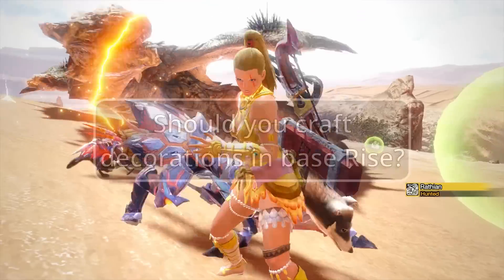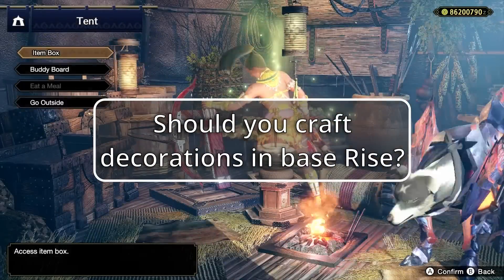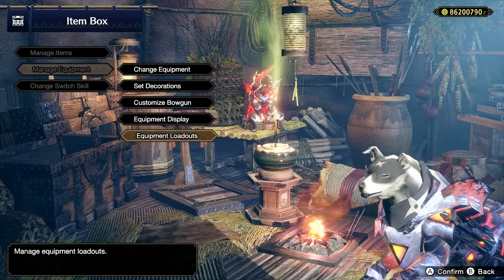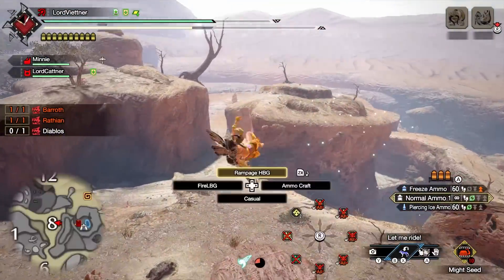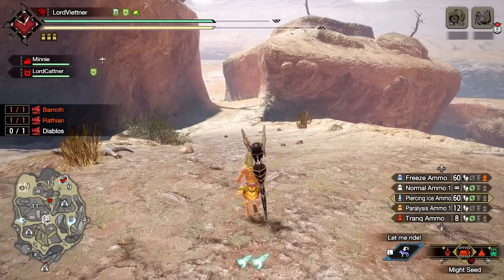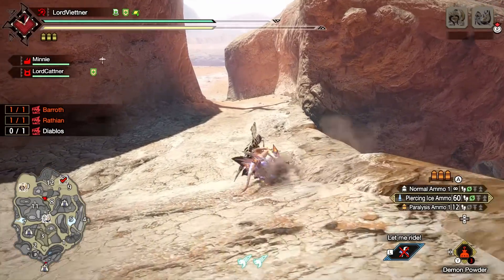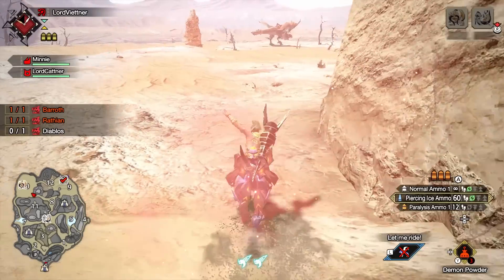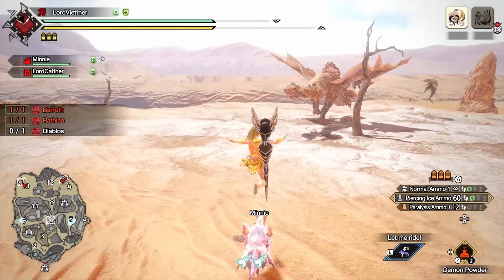The last question I've been getting a lot is: should I make the decorations available in high rank, or will they be completely obsolete once I get to master rank? Yes, make those decorations — I cannot stress this enough. Make all the decorations that you can in Base Rise before Sunbreak, that way you won't have to spend your time farming high rank decorations once you get into master rank. I can't tell you how often I still use attack decos, tenderizer, spread, critical, brace, recoil, reload, etc. decorations in my master rank sets. They will be super useful whenever you need one level of a skill or only have a level 2 or level 3 slot, so you definitely want to grind to get those made before Sunbreak comes out.